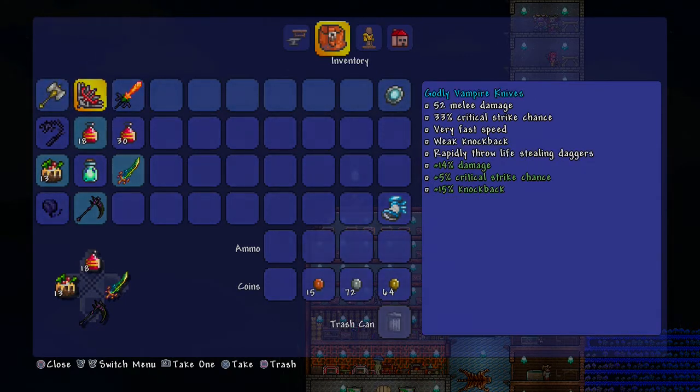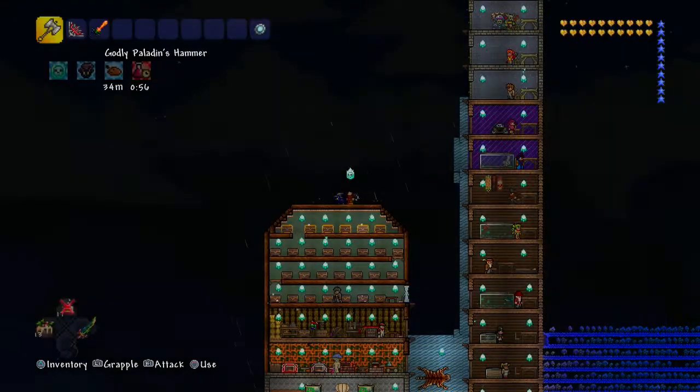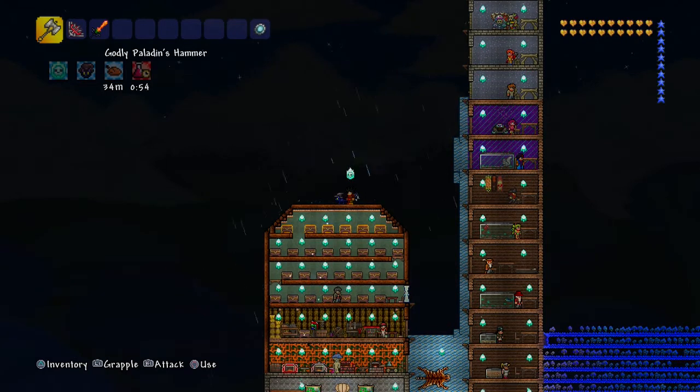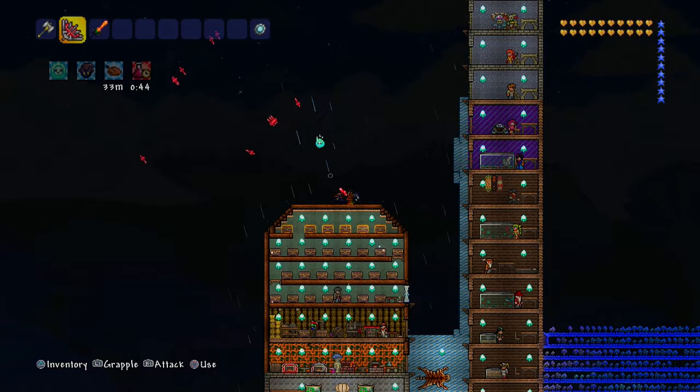Next up are the Vampire Knives. They're a great weapon especially for a tank class build like mine. The reason you should have these is because healing potions have a one-minute cooldown, so the Vampire Knives are always good to have for sustain. They also have pretty great range, as you can see.